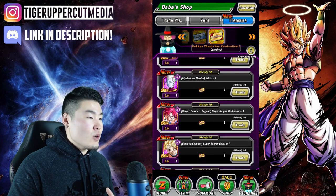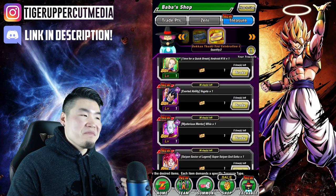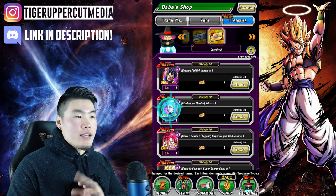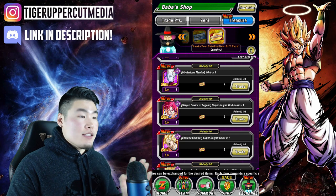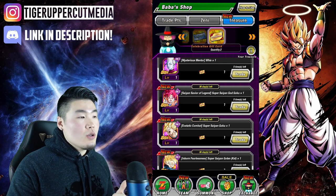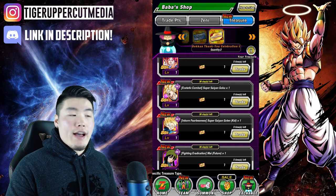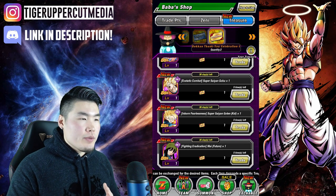Now let's move on to the INT types. Starting from the top — this Vegeta is a nuker but he's not that good. This Whis is actually quite a solid support for Super INT as well as Realm of Gods. I believe he gives Ki plus 2, and Attack and Defense plus 25% once awakened. I wouldn't mind taking him as a support if you're missing one. However, this INT God Goku is not nearly as good as the AGL God Goku — he still wouldn't be a bad choice, but there are better options. This Goku is an Orb Changer and is quite good on a Super INT team, especially if you have LR Gohan.